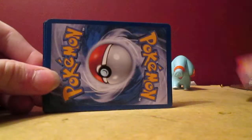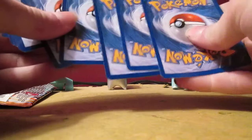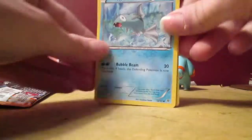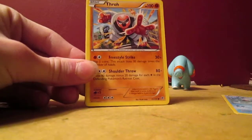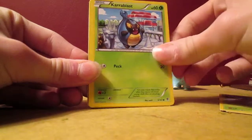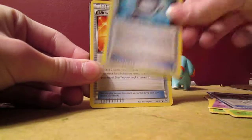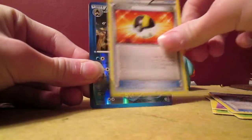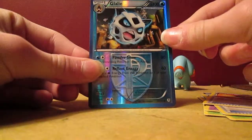I'm hoping for an ultra rare card, that'd be great. Code card. So let's see what we got: Ramo Raid, Throw, Surskit, Caroblast, Goalit, Reversal Trigger, Silver Mirror, Ultra Ball, Glalie Reverse. I have way too many of those — I think that's my fifth of that card.